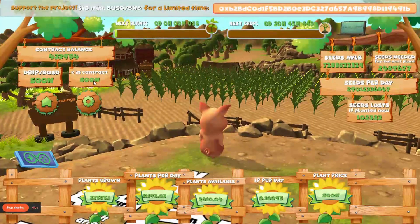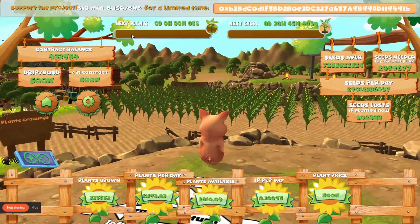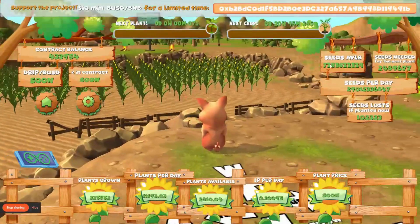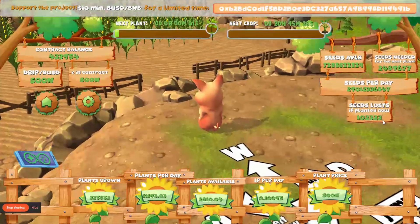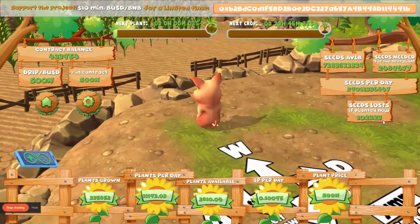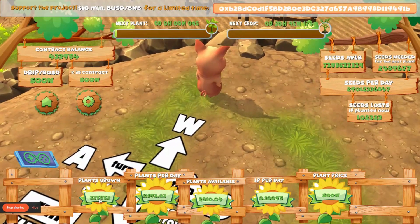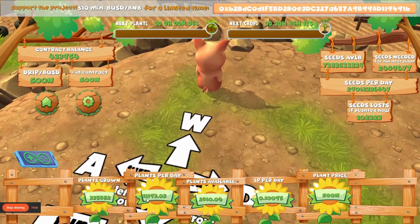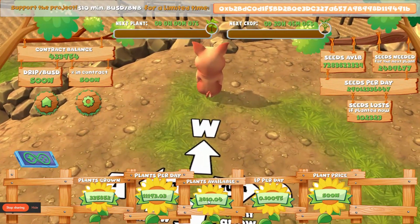Drip BUSD price here, percentage in the contract — up here shows my next plant. I should get a plant every 7.7, almost every 8 seconds. Next crop, seeds available, seeds needed for another plant, seeds per day. If I compound or hydrate I will lose 102,000 seeds. Down here at the bottom you can see 335,000 plants grown; I get 11,193 plants a day.